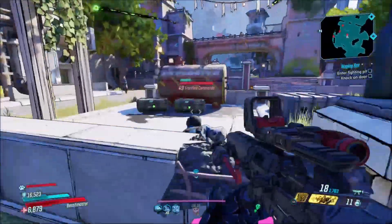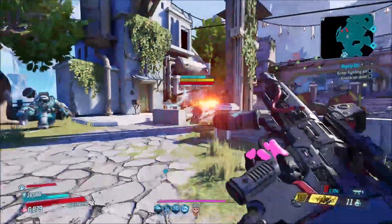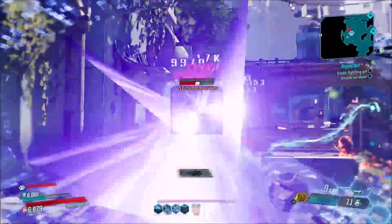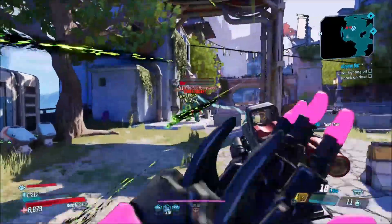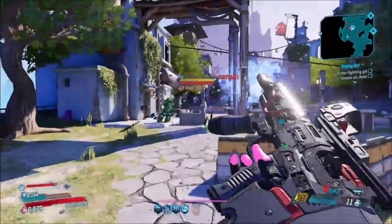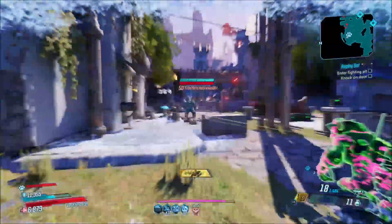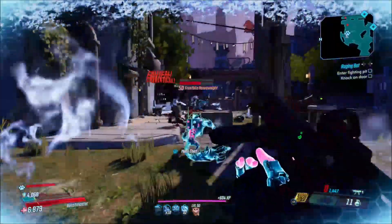The downside of this weapon is the low magazine size — the high fire rate means you're going to be reloading a lot. It always comes with no element, which can be a little bit of a downer if you're using an elemental build, because you won't have a chance to take advantage of that. Unless you get an anointed version that gives you something like, after action skill ends, the next two magazines give you bonus corrosive damage on top of that — you can get something like that to go along with it, which will work.